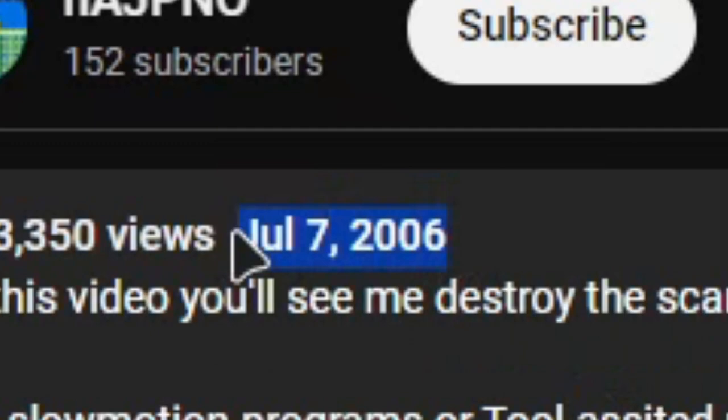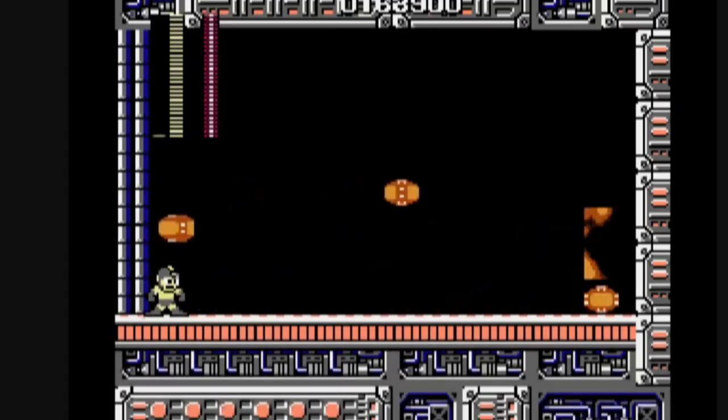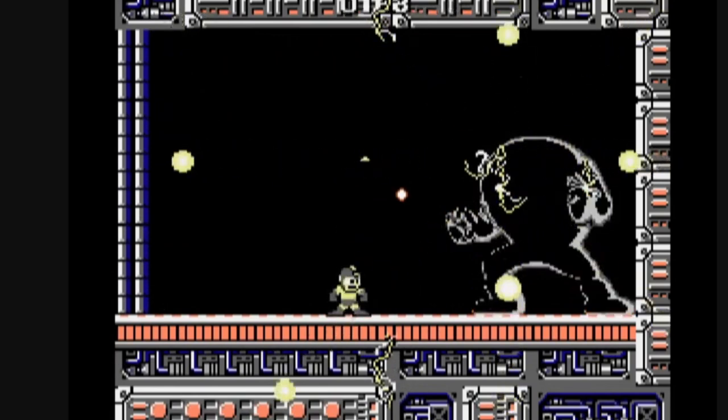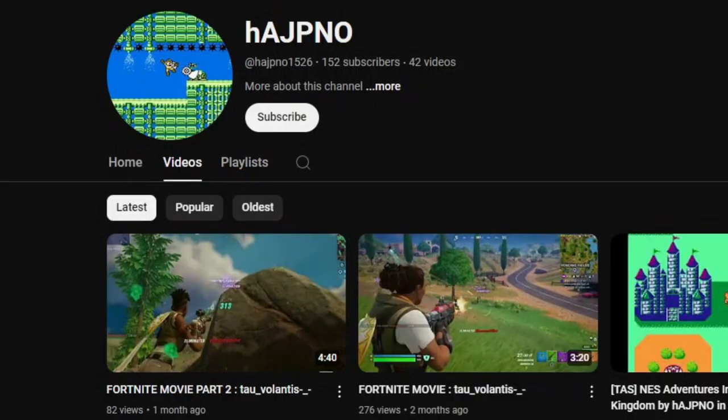I found this video from back in 2006. Basically, this guy beat the Yellow Devil with one shot, or as he calls it, 'the scary rock monster.' And he's dead — he died in like 5 seconds. It turns out this guy posted a Fortnite video last month. That is awesome.